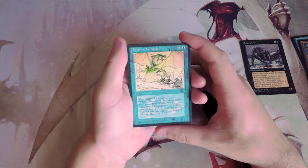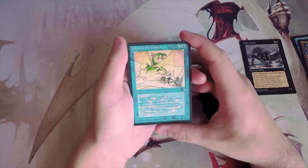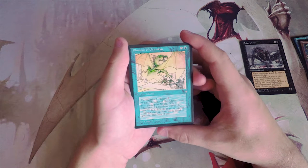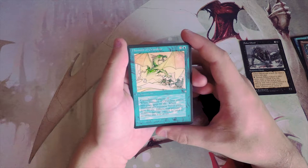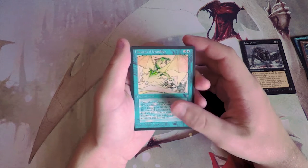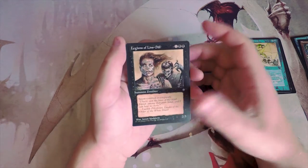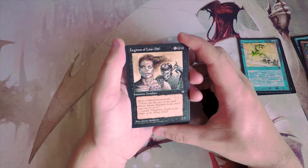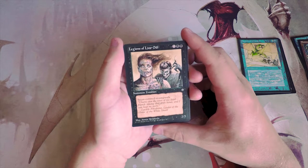Illusions of Grandeur — there we go, this is our rare. It's three and a blue for an enchantment with cumulative upkeep of two. When it comes into play, gain 20 life. When it leaves play, lose 20 life — effects that prevent or redirect damage cannot counter this loss of life. Gaining 20 life is great and it probably won't leave the battlefield, so I imagine it's good. That cumulative upkeep is a lot, but it will be a late-game play.